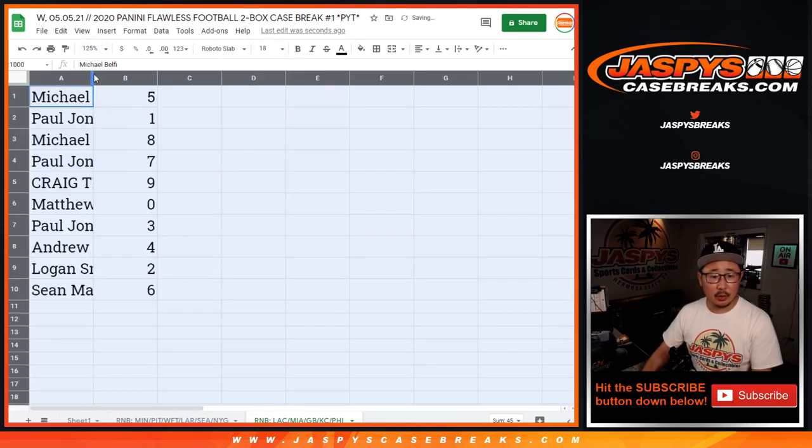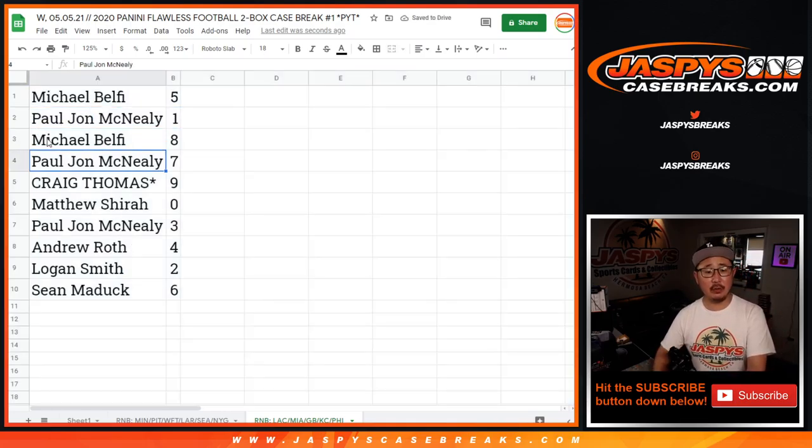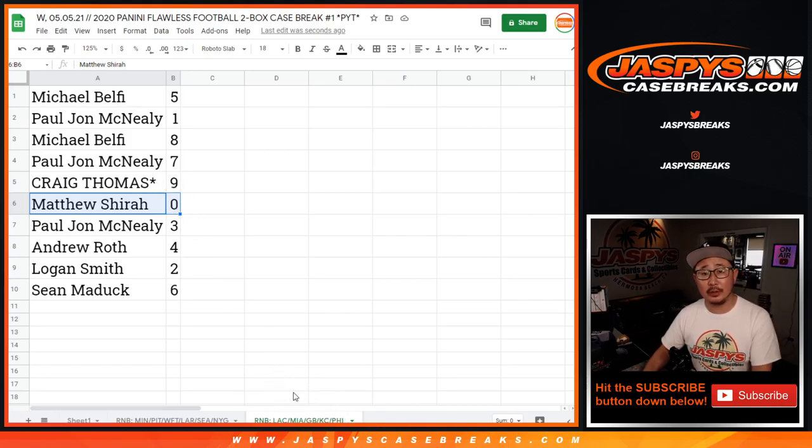All right. So Michael with five, PJ with one, Michael with eight, PJ with seven, Craig with nine, Matthew with zero. So there are no redemptions in flawless traditionally, Matthew, but I think there could be blockchain cards. So blockchain card redemption cards will go to zero, but only for those teams, obviously. PJ with three, Andrew with four, Logan with two and Sean with six.